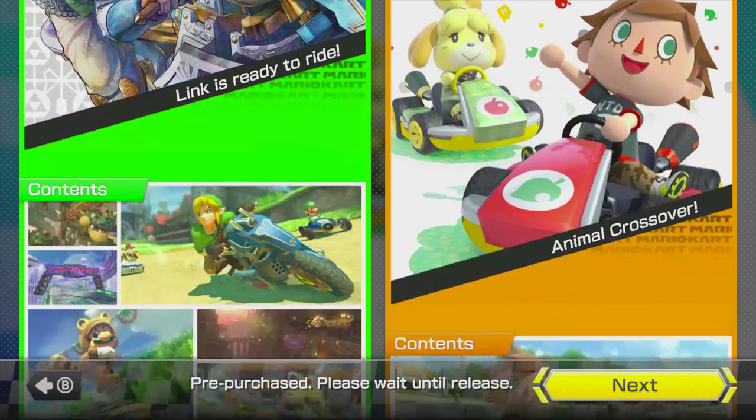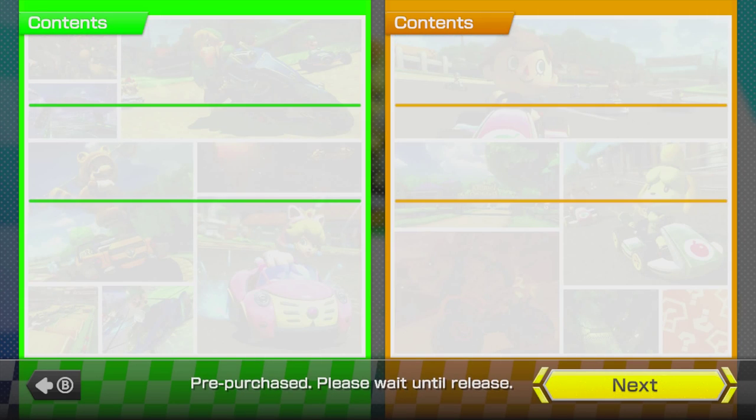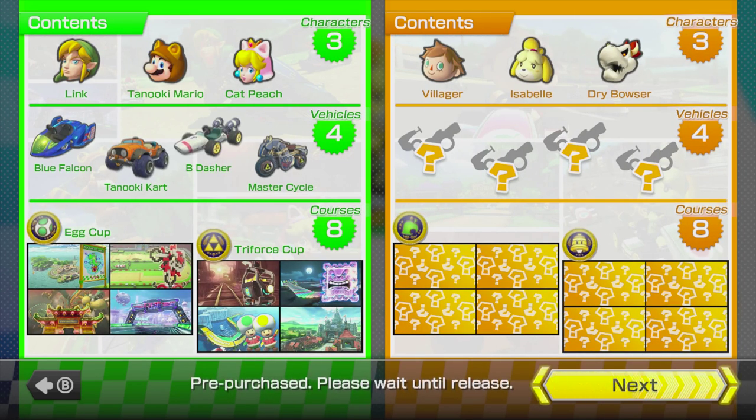Now let's take a look at the DLC Pack that went live today. This is just going to be a quick review since we've gone over it in a previous video, but in this pack we will be getting three new characters: Link, Tanooki Mario, and Cat Peach, as well as four brand new vehicles.